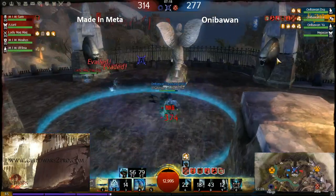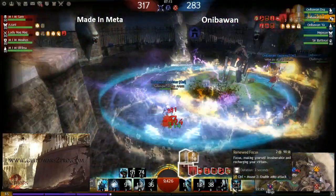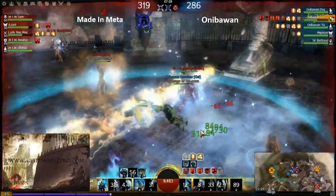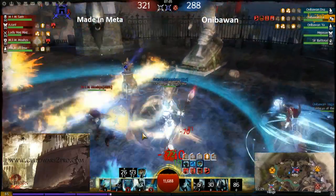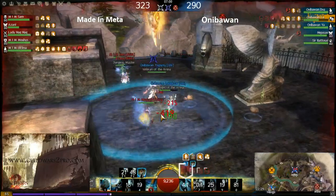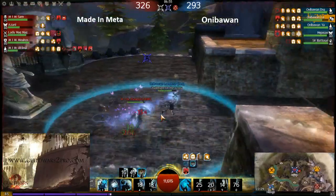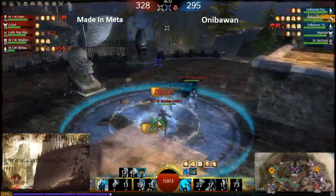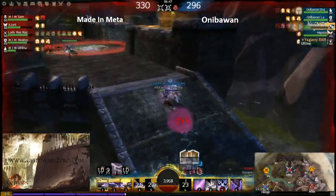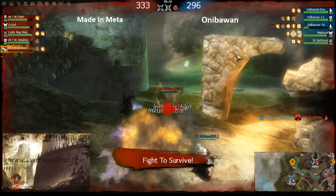He's using his ultimate but still dying to condis, just trying to survive until teammates come. Yagami the elementalist is here but it's not enough — still getting pressure from mesmer and necro. They need one more to secure the fight. Too much on their close point against bunker rally. Bunker rally is down and they need to reinforce mid really fast.